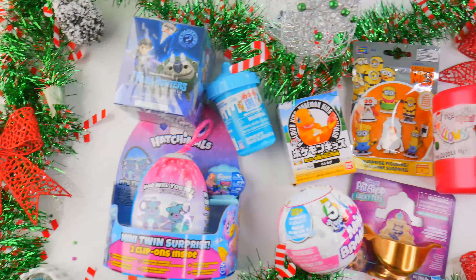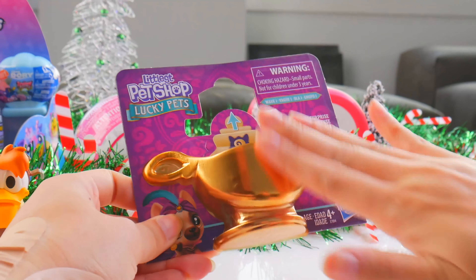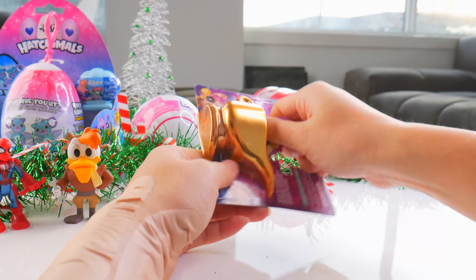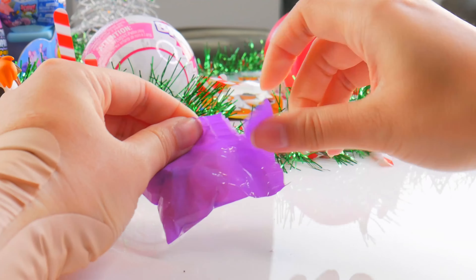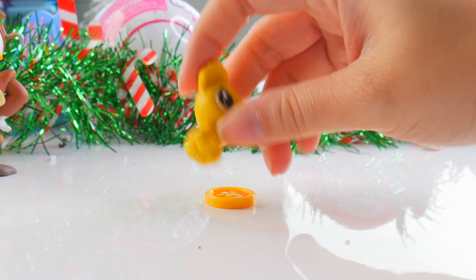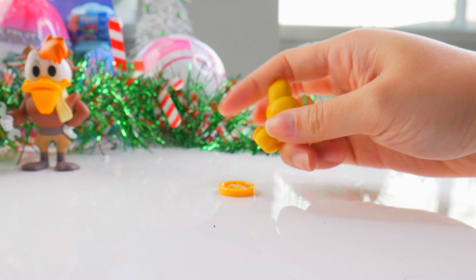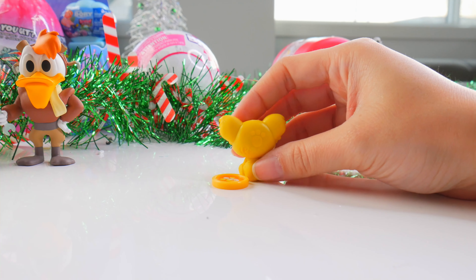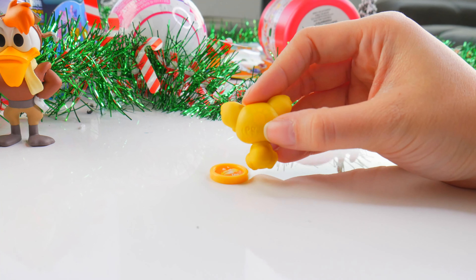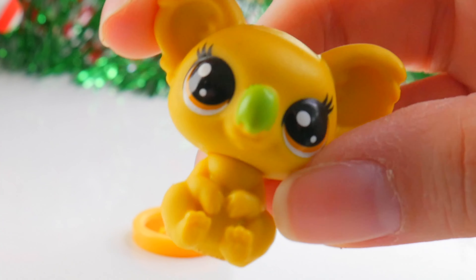Let's move on to some Littlest Pet Shop Lucky Pets. We got Morgan, our koala friend here — a lucky koala with a big green nose that you can just go boop boop on. Its lucky symbol: paw print means success, but you can't really see it because it's yellow on yellow. Koala's asking, let's koala together. So adorable.